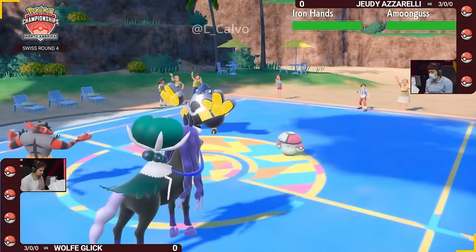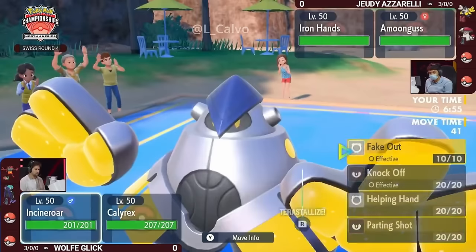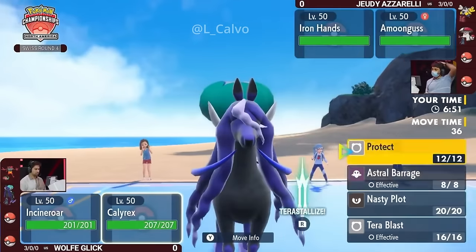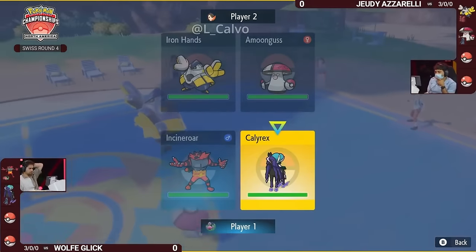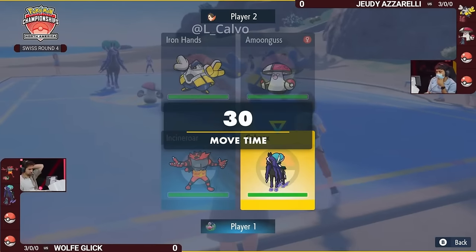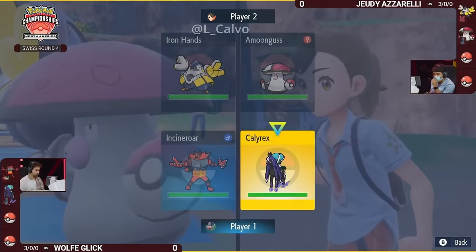I think it's a positive lead here for Wolf. You have the faster Fake Out in the form of Incineroar, and of course your Calyrex cannot be faked out as it is Ghost-type. If you opt to go for a Fake Out in either slot, Nasty Plot is actually a really strong option right here. Wolf's Incineroar is holding Safety Goggles, but it is also not running Taunt — a move we see on a lot of Incineroar lately, but so far on stream not many players have opted to go for it.